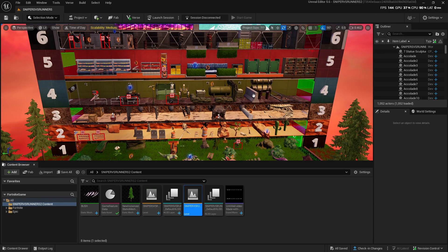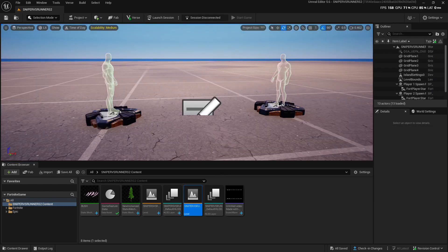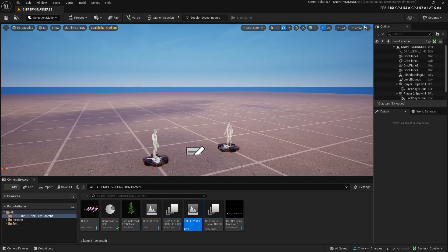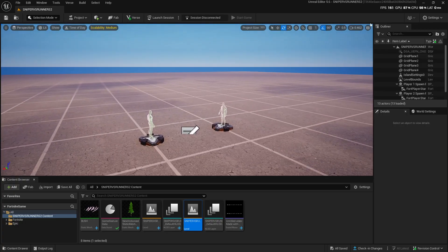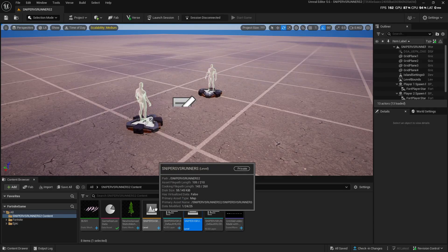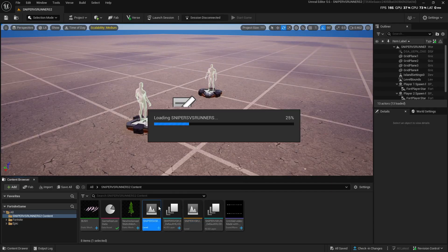Whenever you load back in, it's going to look like the original. All you have to do — and remember when I told you to close the UEFN and come back — is close it and come back, because if you didn't close UEFN, it's not going to work. Once you do that, on the bottom it should give you two levels, and you just double-click on the copied one.